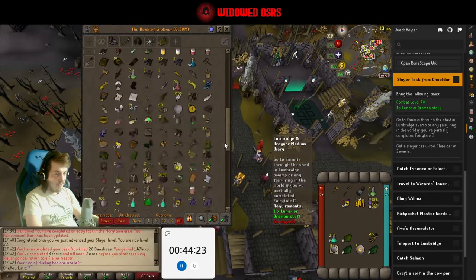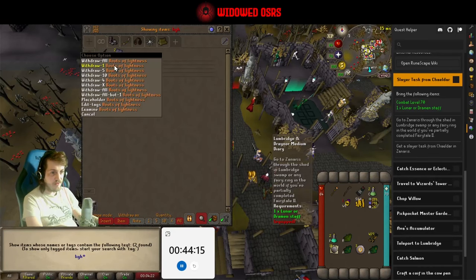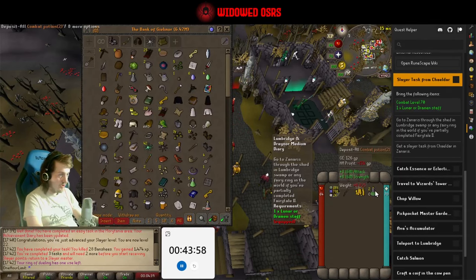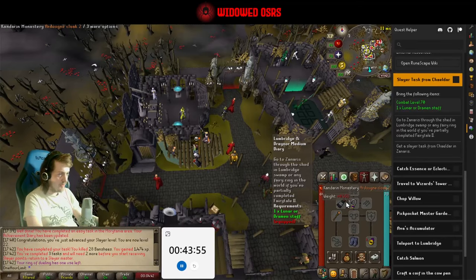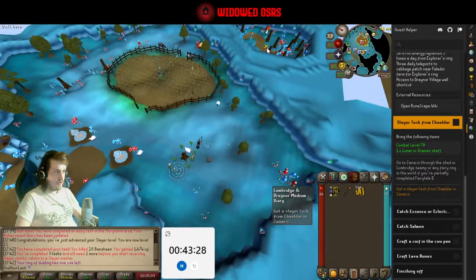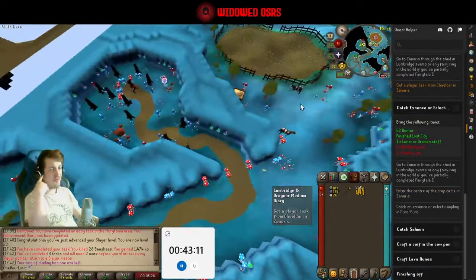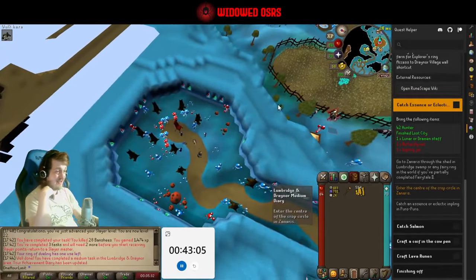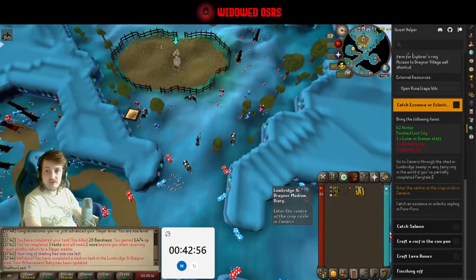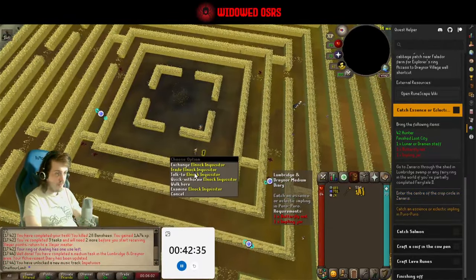We can bank our heavy stuff. Going to go get the Slayer task and then go to the GE. Got a lot of nature runes in here. May as well do that while we're here. Good assignment please — Lizards! That's gross, that is actually gross. I don't think we can kill grimy lizards in the Kourend woodland yet, we can't even get to them. So lizards is a terrible task. I do not like that one bit. I'll have to figure that out on another day — we're not going to be doing it today anyway.